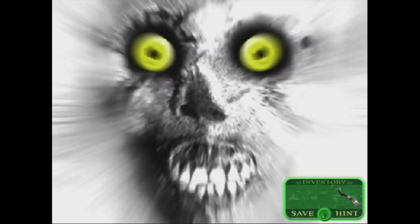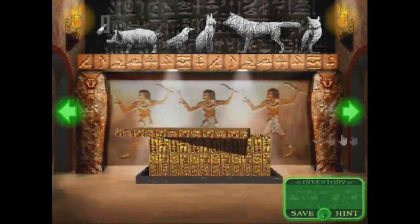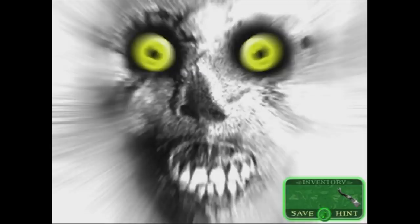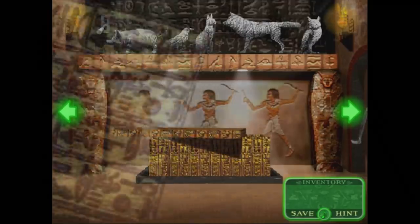Scooby-Doo: Escape from the Coolsonian was a Flash game made to promote the second live-action Scooby-Doo movie. In one room you find a crowbar, and in the next room there's a slightly open sarcophagus — putting two and two together, you'd likely try to open it with the crowbar. Looking inside, there's small grey text you really have to lean in to read, then boom — the scariest jump scare some people have personally ever experienced. This must have been haunting for kids just looking for clues, and truly makes no sense as to why it was implemented.